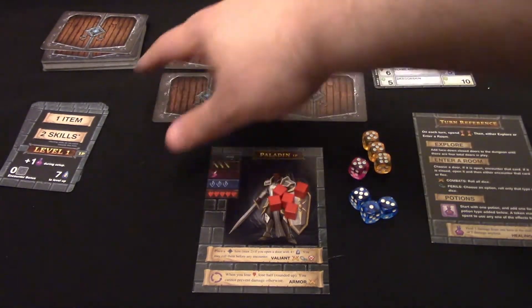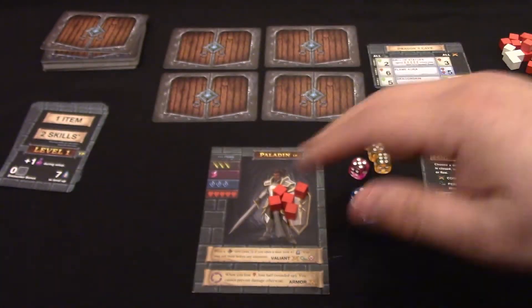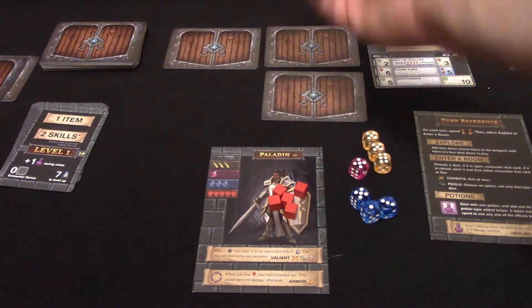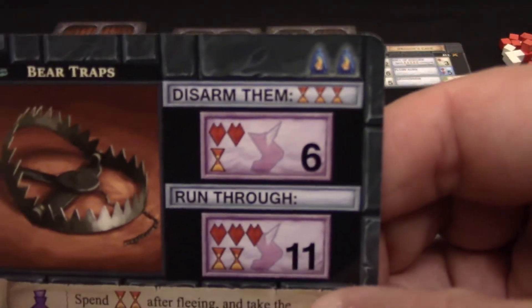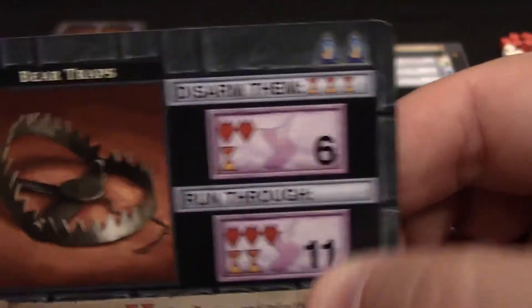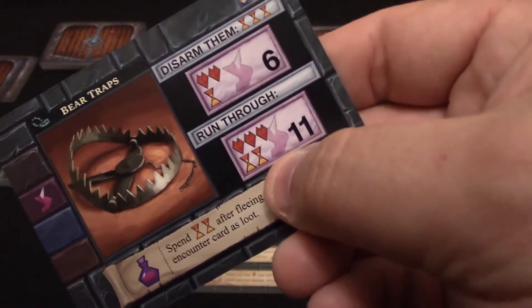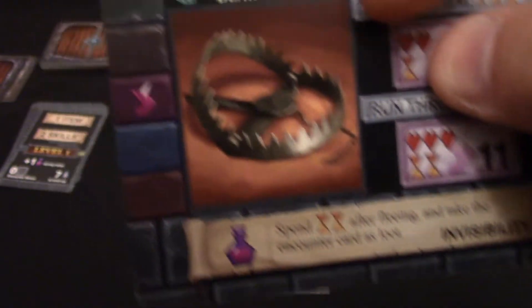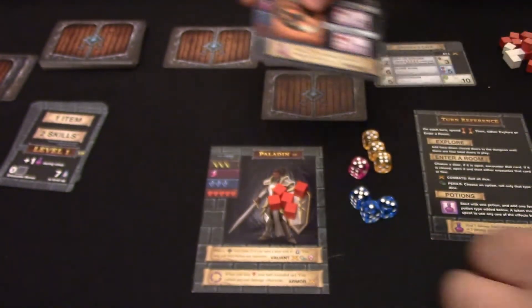So how do you play? When it is your turn, you see this time icon — you have to spend two time by discarding from the deck. Then you flip a card of your choice. We've found bear traps. I can choose to disarm or run through. Disarming costs three time but it's an easier challenge. Running through is more difficult but costs nothing if I succeed. This is worth two experience, and if I win, I get an invisibility potion or I can put this on my character and gain an extra agility.